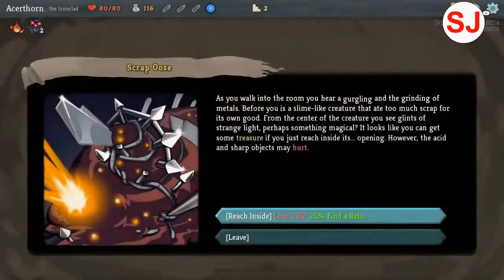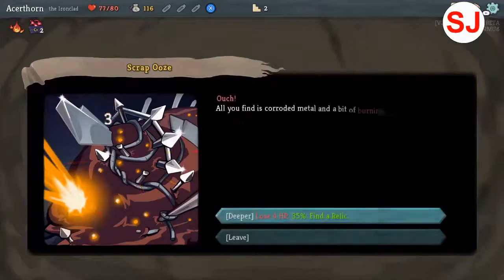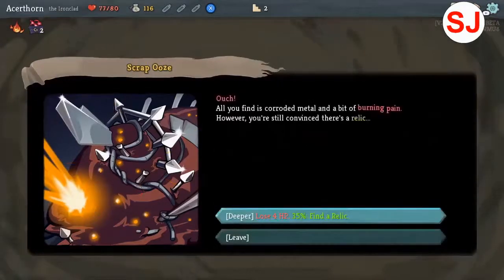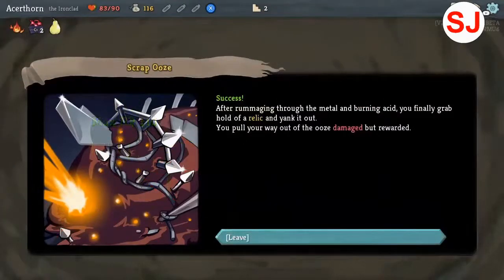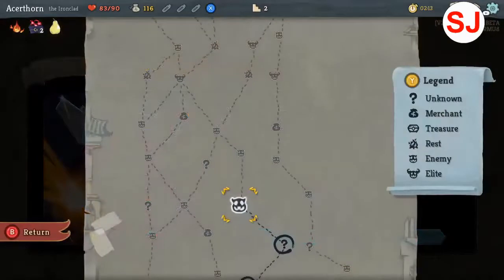As you walk into the room, you hear a gurgling. I'll lose three HP but I have a 25% chance of getting a relic. You know what, let's roll the dice. Ouch. All you find is corroded metal and a bit of burning pain. However, you're still convinced there's a relic. Success — after rummaging through the metal and burning acid, you finally grab hold of a relic and yank it out. You pull your way out of the ooze, damaged but rewarded. So what was the relic that I got? It doesn't even tell me anything.